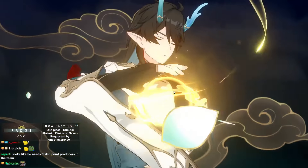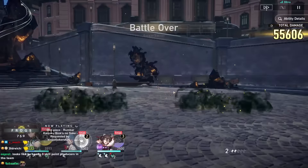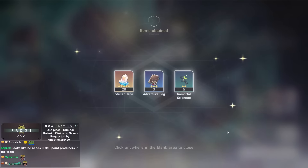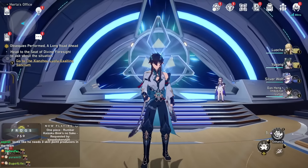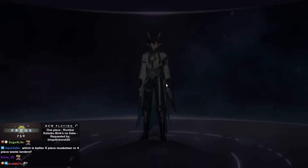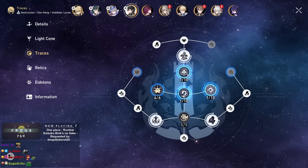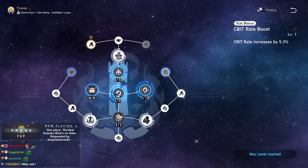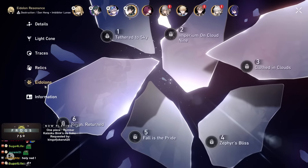That's a good demonstration of Dan Heng IL. He doesn't really have energy problems. He's just straight-up strong overall and a really satisfying character — skill-point hungry, for sure. My Dan Heng has his signature weapon. All his traces are leveled and the crit rate nodes are unlocked. That's what you should have. Now let's go through relics, Eidolons, and light cones.